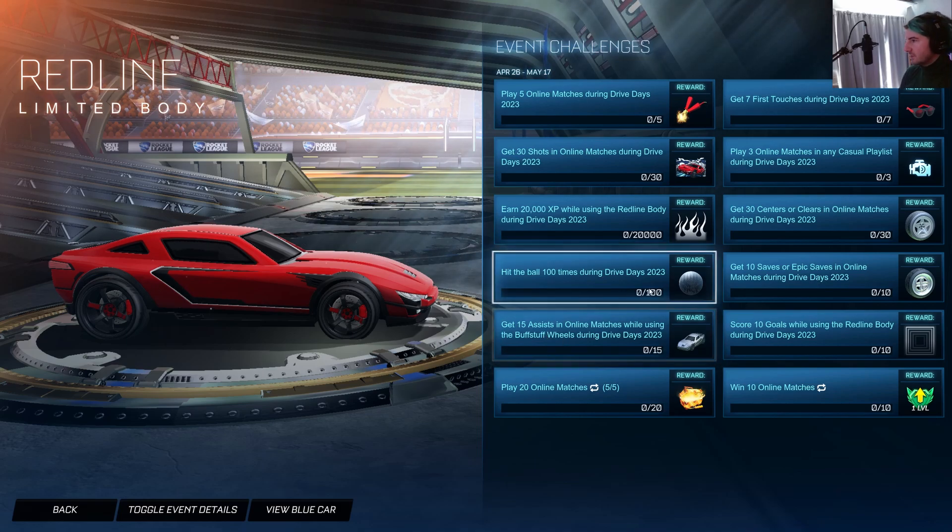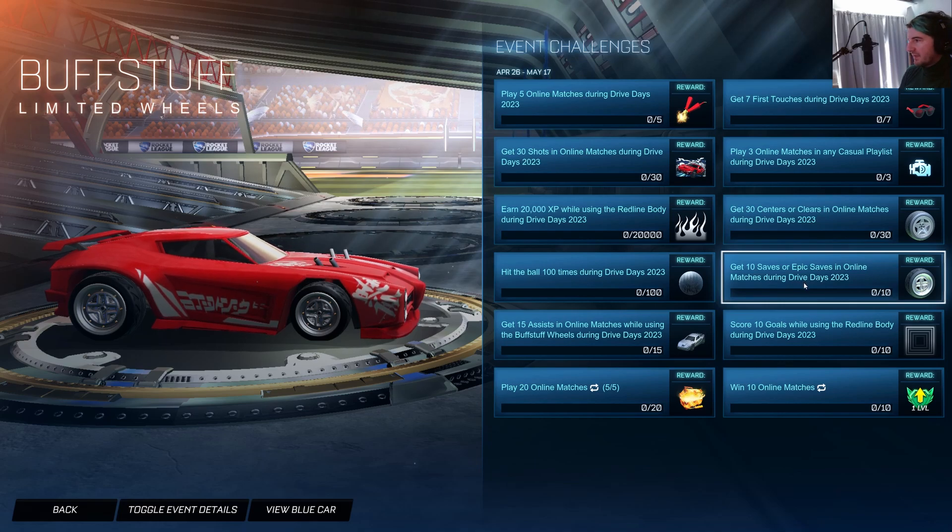In order to get it, you have to get 15 assists while using Buff Stuff wheels — and don't worry, those are free too. But first you have to get 10 saves or epic saves in online matches to unlock that step. Most people grind these out in probably a day or two. I'm actually going to play it with Coral and we're going to try to grind all these really quick.